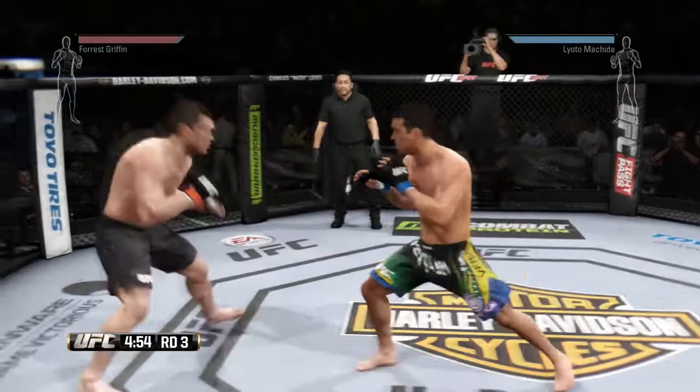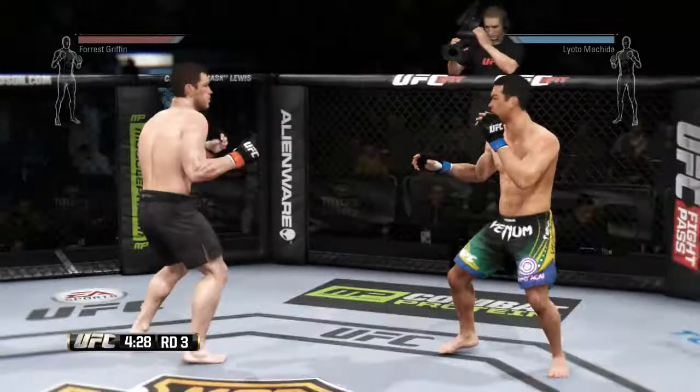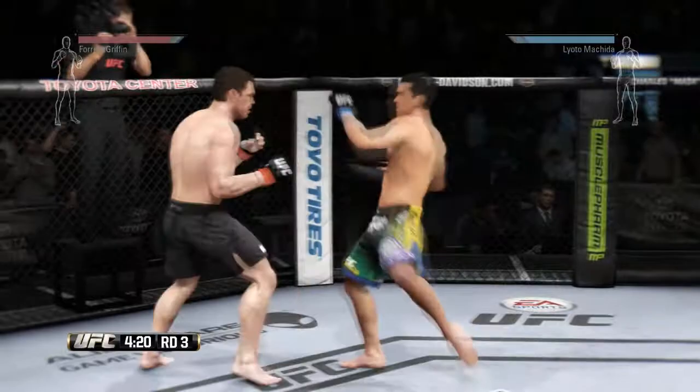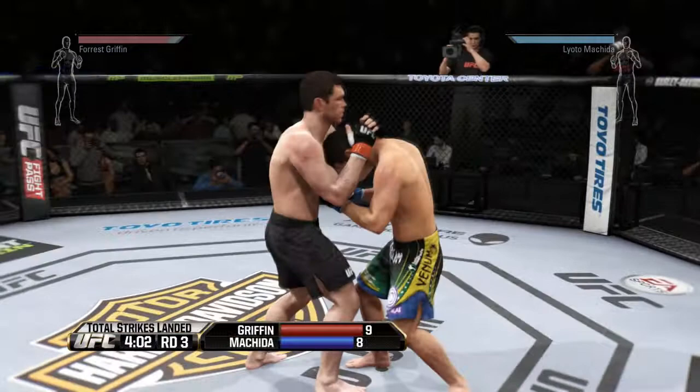Not going to take chances on the feet — it's Machida, Lyoto Machida. Come here. Let's go for a ride. Trying to dunk me? No, you're going for a ride. Got to Mount. I figured he would try to toss me.